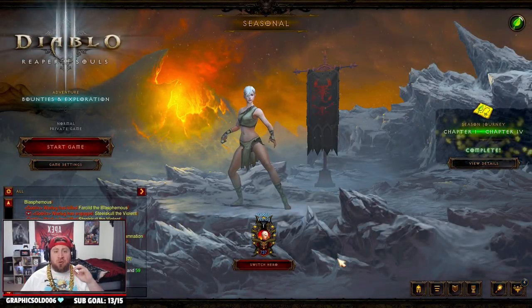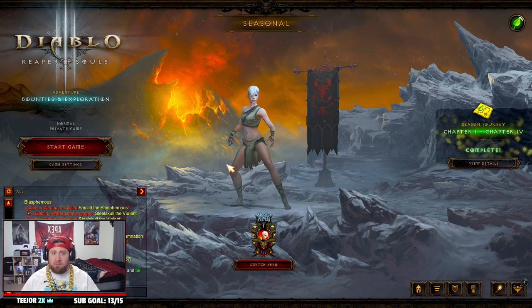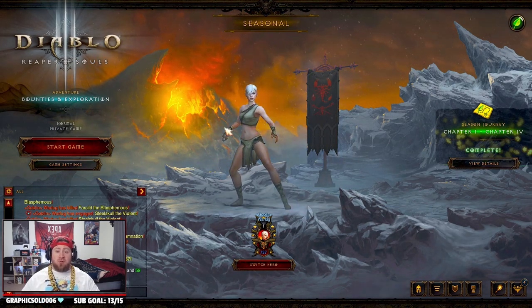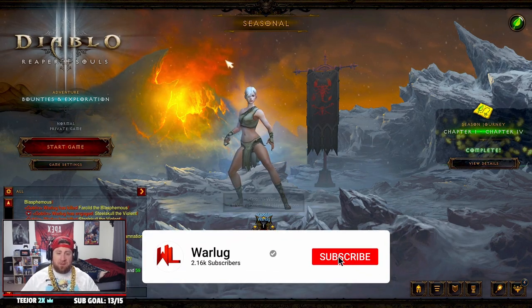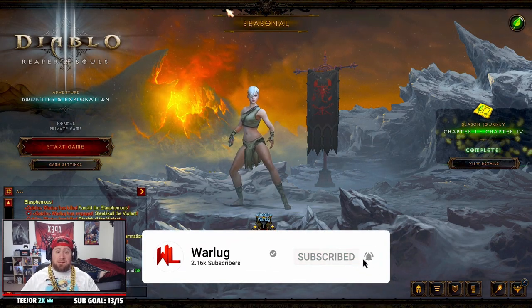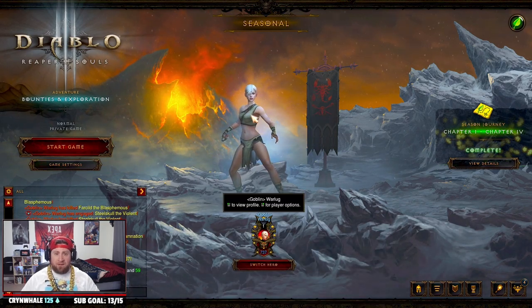What's up guys, War here, and today I'm going to show you the fastest way to self power up inside Diablo 3. The first thing you want to do is create your brand new character in whatever game mode your previous level 70 character was played in. For me it's seasonal — I've been having a blast in Season 26, but I want to do it with a Monk and show you how fast this process is.